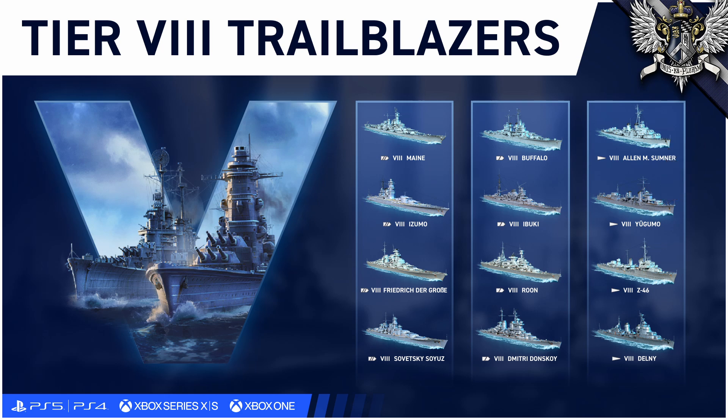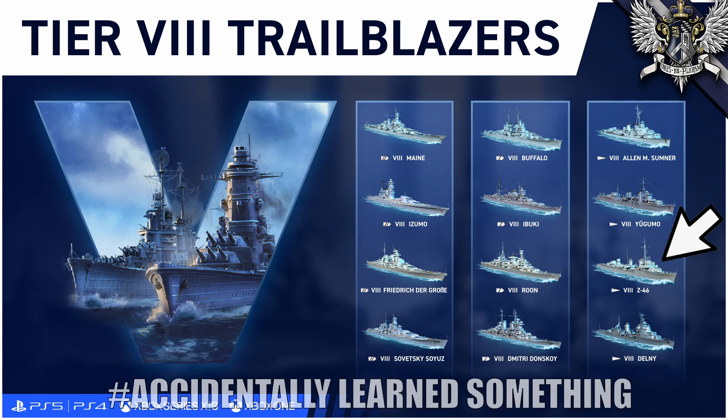Germany will have the fairly predictable Friedrich der Große, being either the Big Bismarck or Mini Kurfürst. Roon after Hipper, which is disappointingly a Hipper built like a Nürnberg on PC. And Z46 after Z23, which should nicely differentiate itself simply by having a different number than the Z23, Z36, Z39, and Z1, which we also know as the Leberecht Maass.